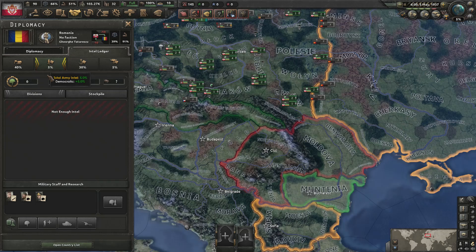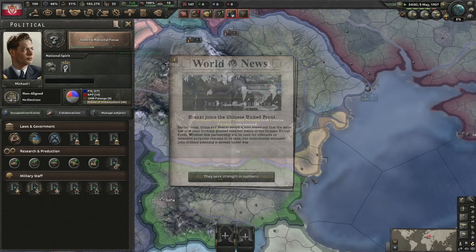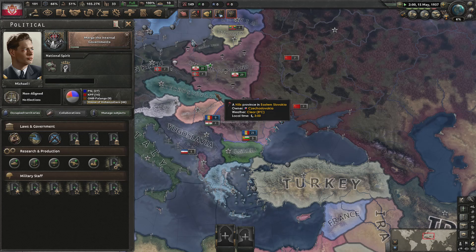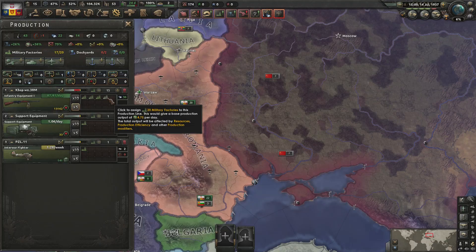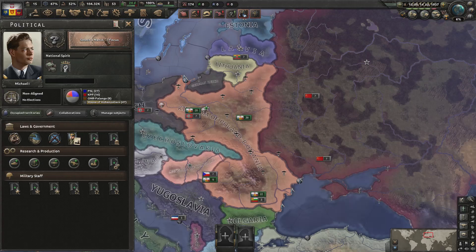Do you think they're going to accept peacefully or do you think there's going to be a civil war? It's a civil war. My only hope is that these guys have no troops so in a matter of days the war will be over. I'm not going to pick a focus. Yeah it looks like it's going pretty well — a nice one week war, can't complain with that. Let's merge the internal governments — that is a 1937 May merged internal governments. There's the war industrialist I've been waiting for. Factories out of nowhere! The Kingdom of Poland Romania — you can't complain with that.